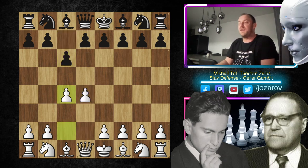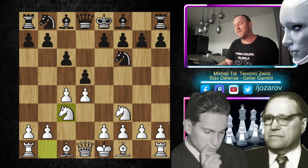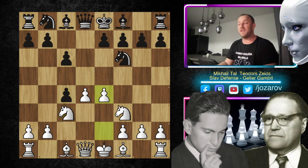The moves are: d4, c6, c4, d5 — a slightly different move order but still the Slav defense — then knight to f3, knight to f6, and now the three knights variation by Mikhail Tal. Theodor Zeitz plays d takes c4, and now we come to the critical part: the move e4, the so-called Geller Gambit.